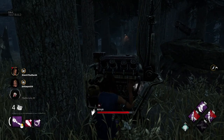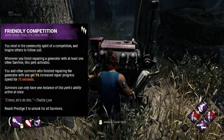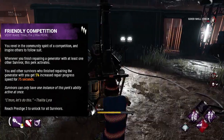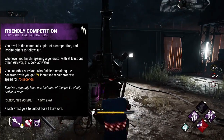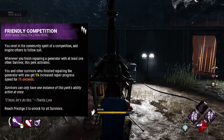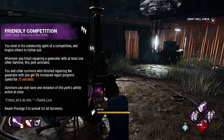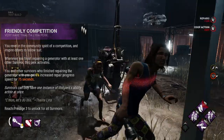Let's take a look at Talita's perks first. Her first perk is Friendly Competition. Whenever you finish repairing a generator with at least one other survivor, this perk activates. You and other survivors who finish repairing the generator with you get a 5% increased repair speed for 75 seconds. Importantly, you don't need to continue working on the same generator — once you finish together, you can each run to different generators and still get the value from the perk.